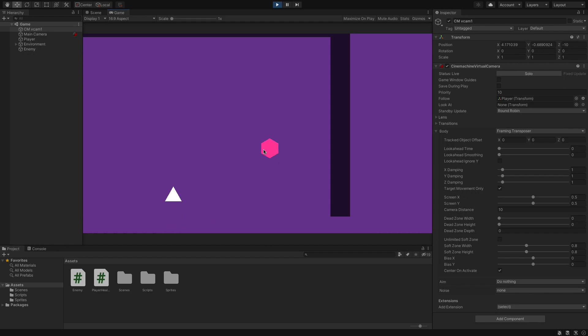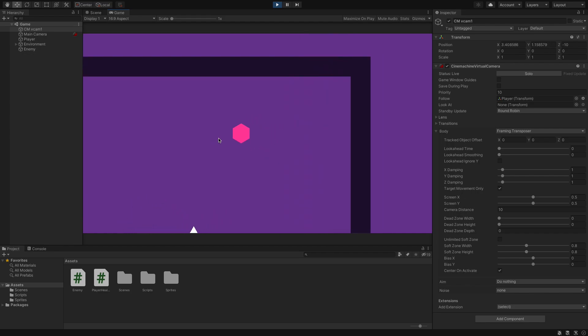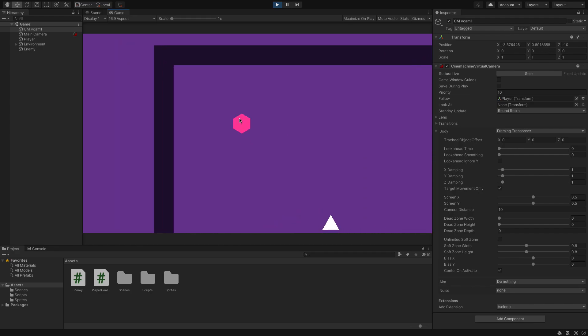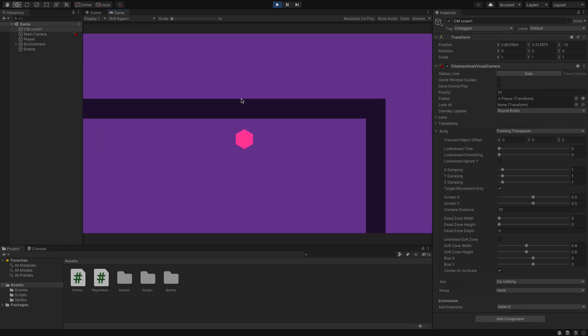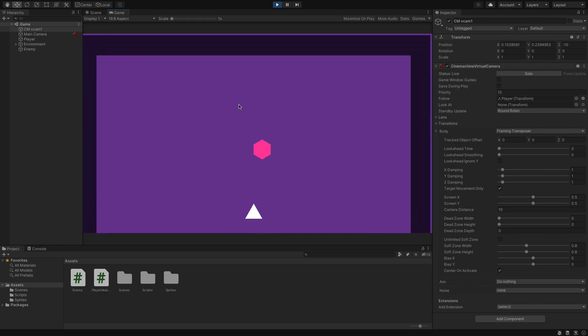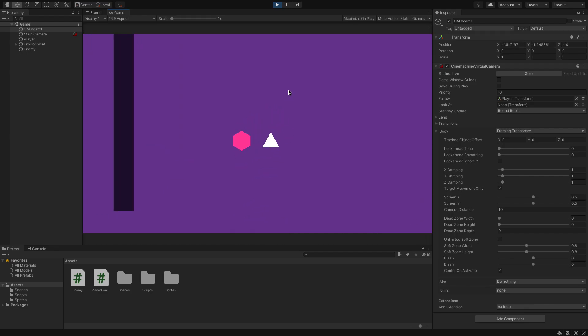Now as we move around you can see so does our camera. We have a bit of leeway — if we move left you can see the camera won't snap. It won't be super snappy, which can give you a headache. This is a much smoother approach and it works really well. Now if our enemy follows us you can see he follows us pretty well too.